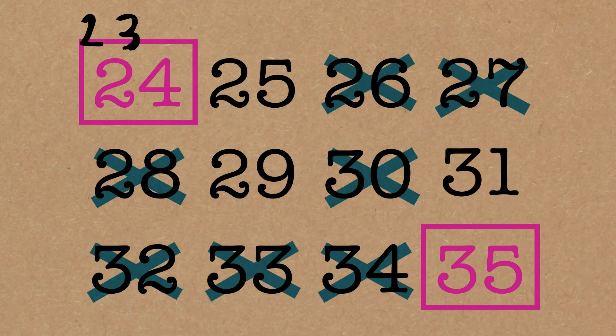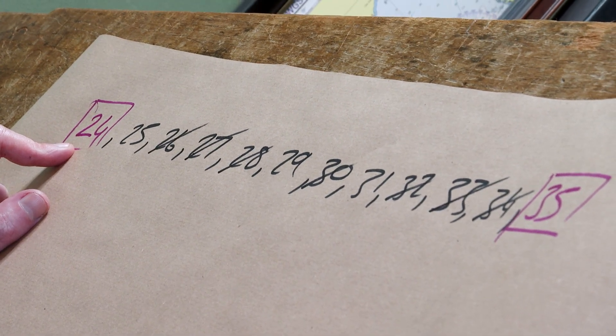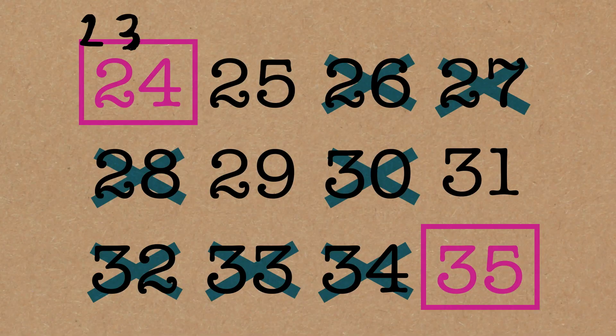Now divisible by 4 — actually, I don't need to do that, because I've already crossed off the even numbers. In fact, that's a shortcut: you only have to check the prime factors. So I've done 2, I've done 3. 5 — this wasn't divisible by 5, but 35 is, so I'm going to use that. 30's already gone. 25, I can cross it off.